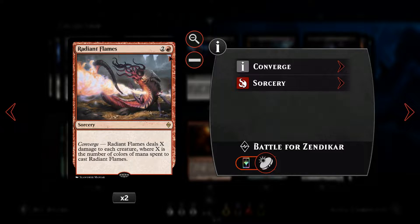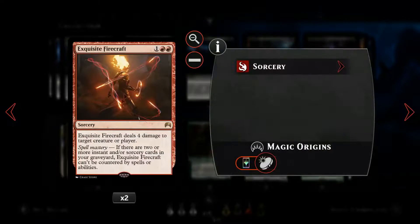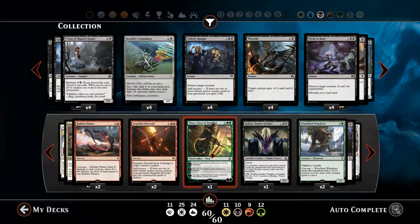First of our sweepers is Radiant Flame, a three-mana converge card where we can deal a maximum of three damage across the board and wipe away lots of threats. It's very cheap and very efficient. And then we're running Exquisite Firecraft — a nice four-damage, almost guaranteed damage to our opponent's face, or to a big creature if we want to remove that.